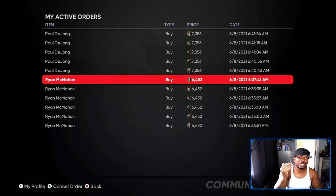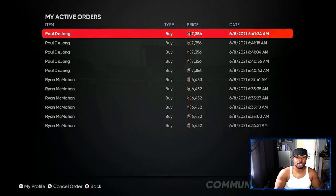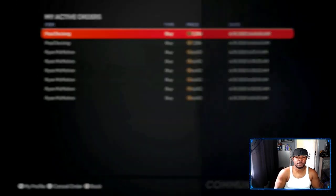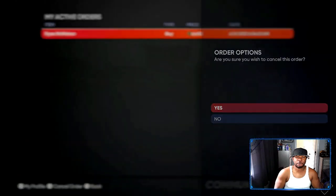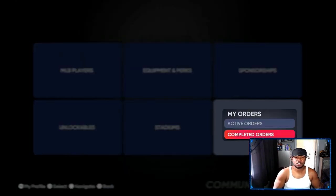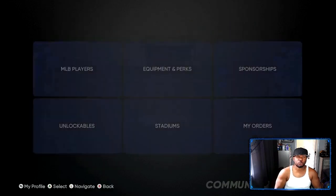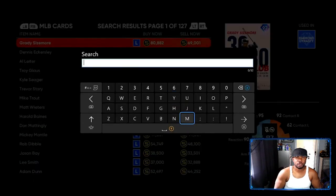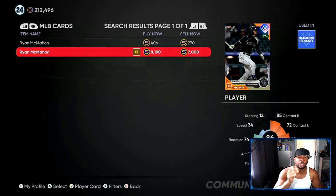If you can get 10 or 15 of them, or just sell all your players, that's an easy 60,000 to 85,000 stubs. I'm going to go ahead and cancel my buy orders and get my money back. I had the potential to make about 50,000 stubs last night doing this in about 10 to 15 minutes. Looking at completed orders — I bought both McMahon's for 64.53. On the marketplace he's now going for 81.90.